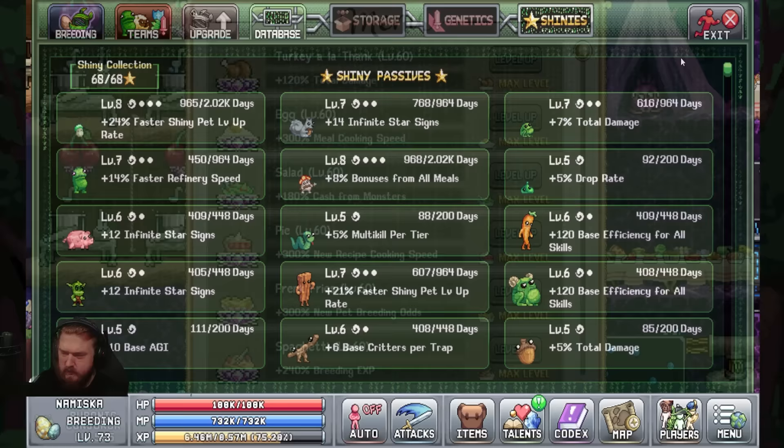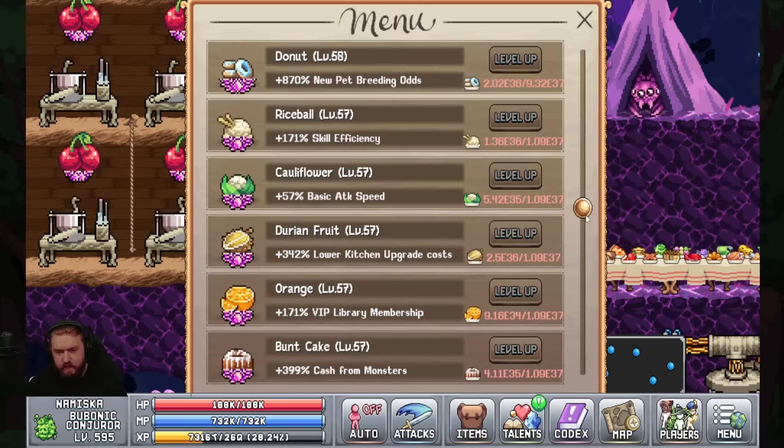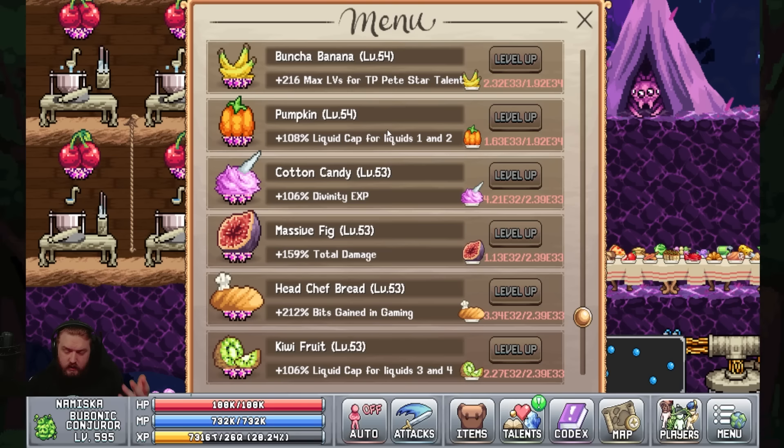So we don't forget about the dinner menu — there are a few little upgrades in here, such as more money from the salad, more total damage from turkey, and a few others. One of the big benefits is at the very bottom you have the pumpkin and the kiwi fruit, which increase your liquid caps, meaning more liquids to spend in alchemy. So it's always a good thing to continue upgrading your dinner menu.